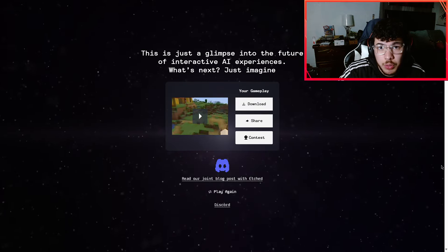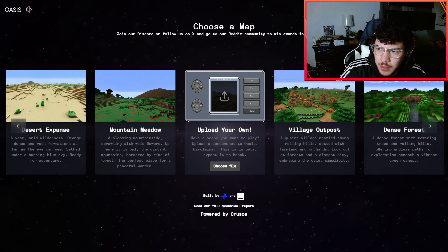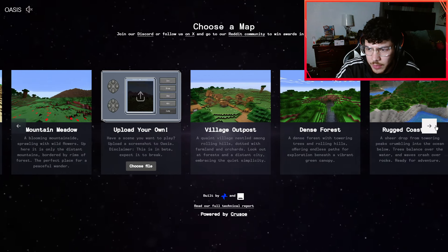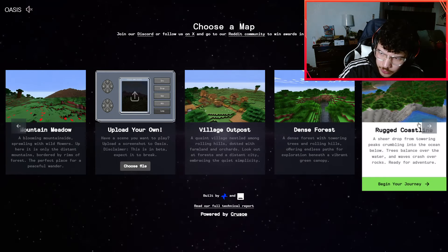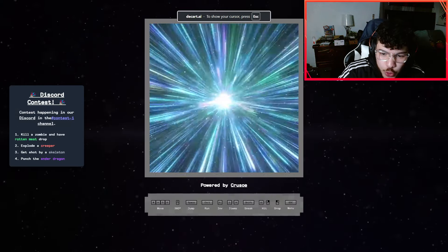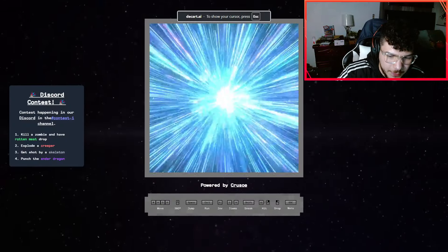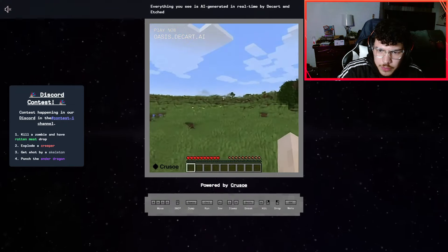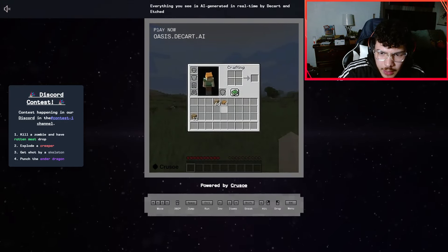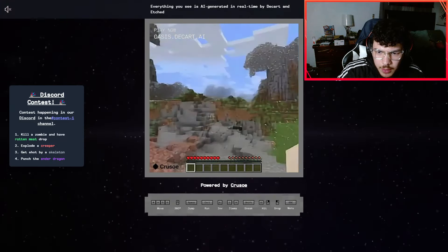After you're done, you can download your gameplay, share your gameplay, and there's a little contest going on right now that redirects you to Reddit. They also have a Discord. After one session, you click play again — up top it says 'session expired, press refresh' — and once it says 'your turn' you're able to get into any map. I'm gonna try Mountain Meadow since the others are in the middle of forests. Now I'm just in the mountains, a bunch of grass, inventory randomly turning into random stuff — pretty cool.